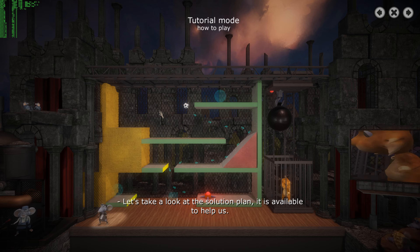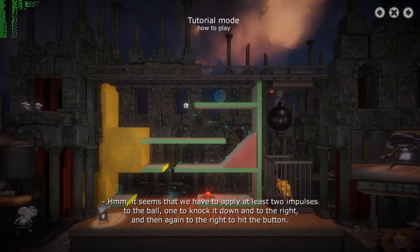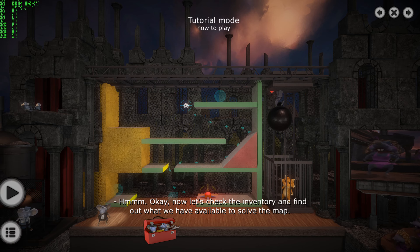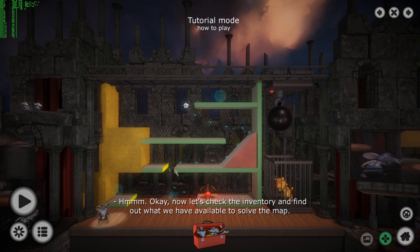Let's take a look at the solution plan — it is available to help us! It says that we have to apply at least two impulses to the ball: one to knock it down to the right, and then again to the right to hit the button. Now let's check the inventory and find out what we have available to solve the map!